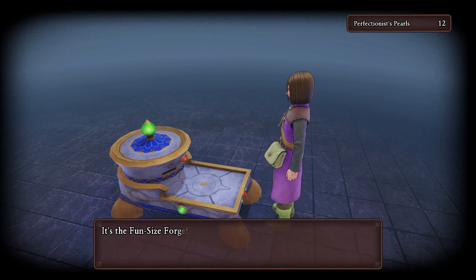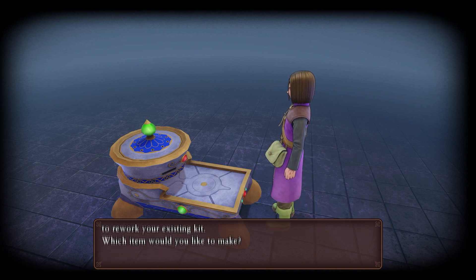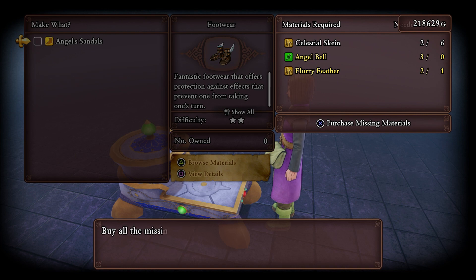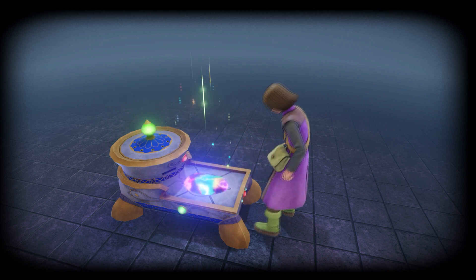Five perfection pearls - how many do we have? Twelve. Let's do an item - let's do footwear, angel sandals. Only takes 320 gold to rework that, and we have plenty.